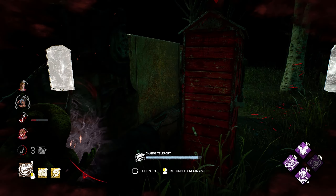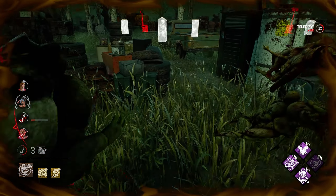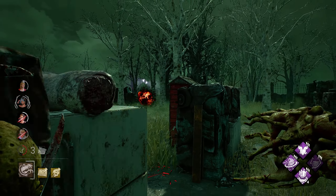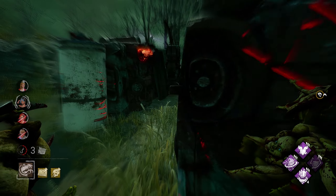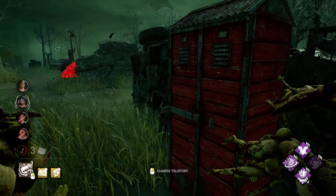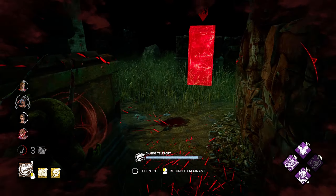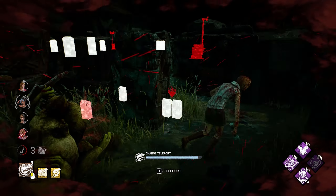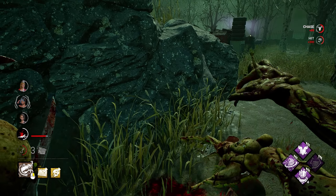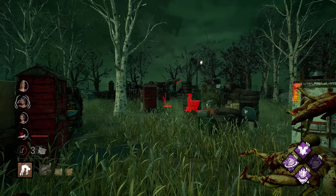I'd like to try and get used to using my power here so I'm gonna mess around. There goes the dead hard. I got completely mixed up there. I want to just break it but I kind of want to keep playing around that power, because I need to get used to it anyway. It's just so slow. I'd probably rather just break the pallet and chase her down, but we kept her there so I guess that's good.